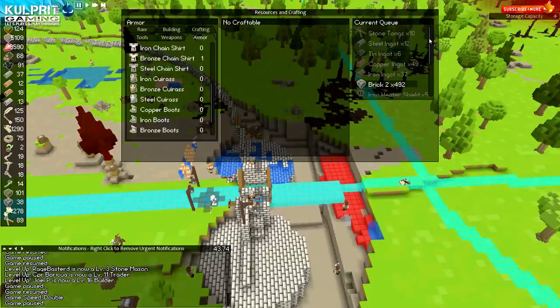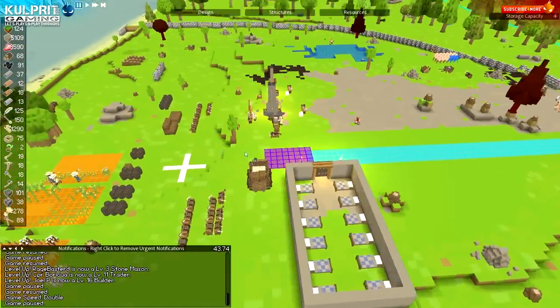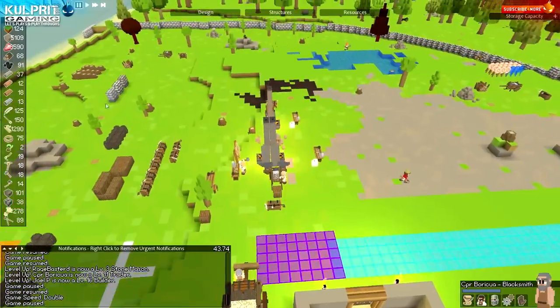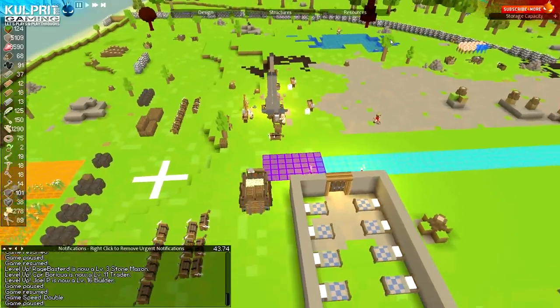I haven't queued it up, he just hasn't made them yet. The problem here overall is CPR, who's my main guy - he's being pulled in so many different directions. I'm going to have him go to the blacksmith right now. I don't have much steel, but I have steel queued up in here. Make some steel - he's just being pulled in so many different directions.